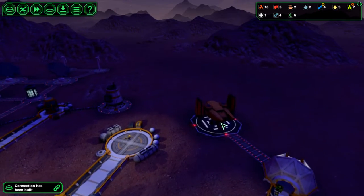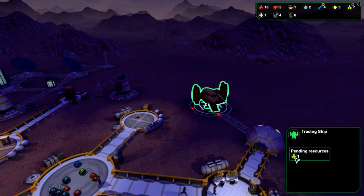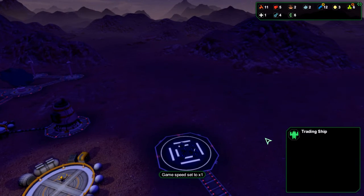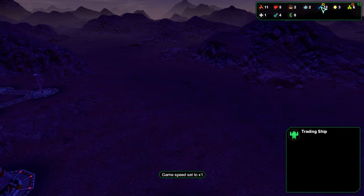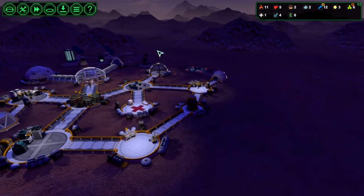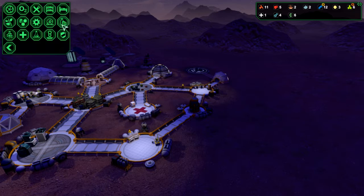I'm gonna see how far we've come with the trading — that one is pending that resource. It's coming, speed it up a little bit. And now we have 12 metal, that's good. So we are gonna build the bar here. Let's see — bar.